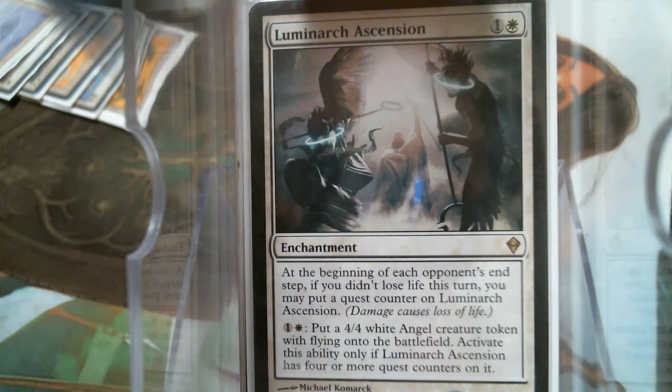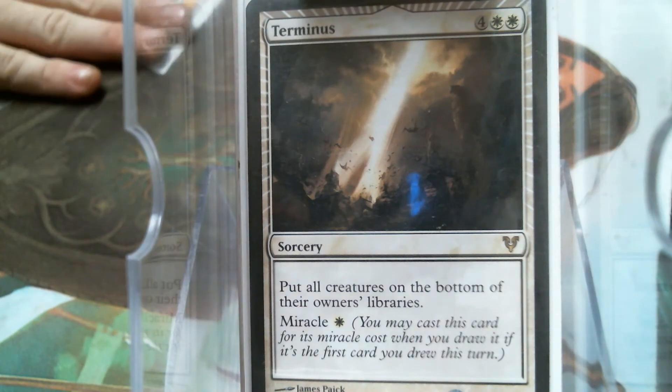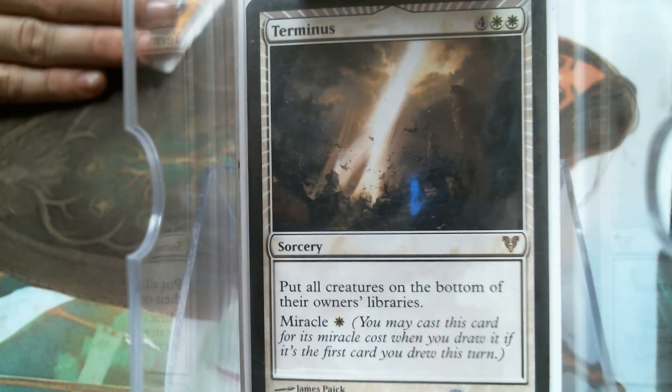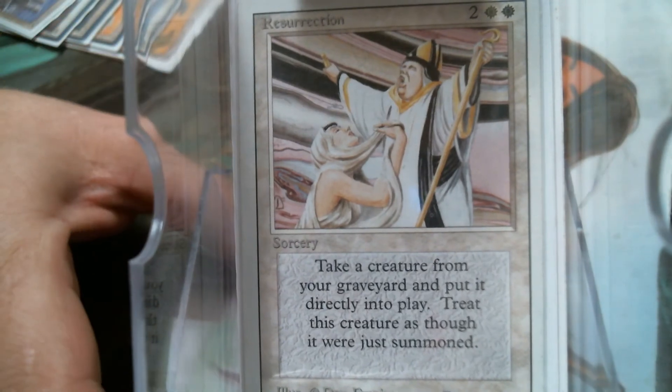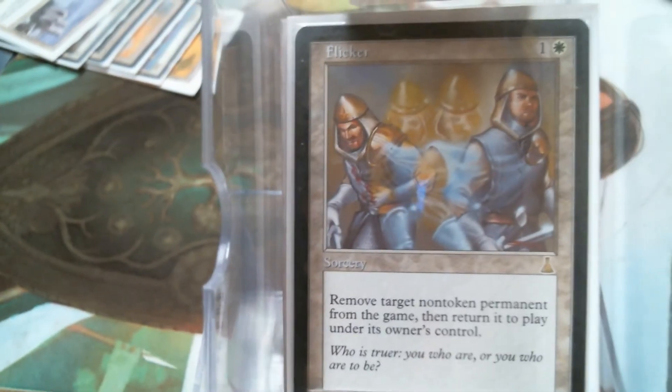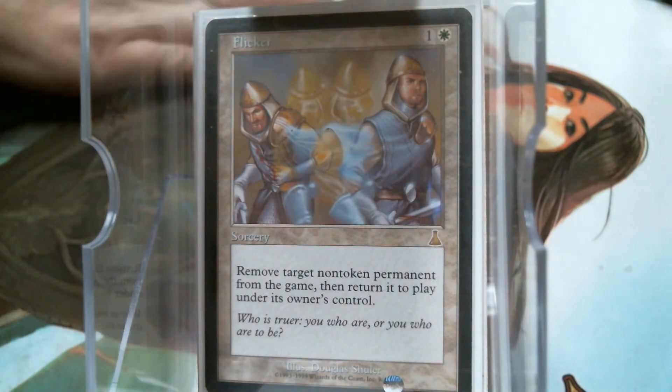I do have Mass Calcify, because it's the natural shoe-in for a mono-white deck. I'm running Terminus as my other board wipe because it does deal with indestructible — it doesn't kill them, but it makes you not have to worry about them. The miracle thing is cool when it happens, but the timing can be tricky. If I've got three creatures and nobody else has anything, it's going to the hand. Resurrection seemed almost flavorful here. Our white counterspell comes in the form of Flicker — if they target a creature with something, you flicker it and it kind of counters the effect, or you get another comes-into-play trigger.